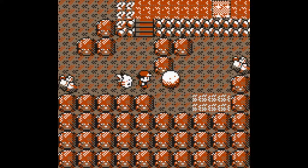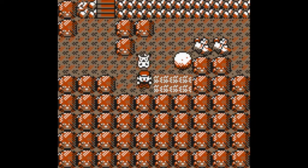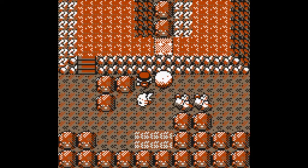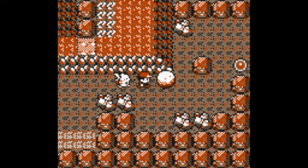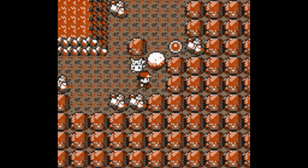You want to push this boulder. All you need to have in here is Strength, really. I'm just going to skip all these random encounters — there's a lot of Zubats in here. A good idea, if you do not have a Speed Up button, would be to buy some repels.